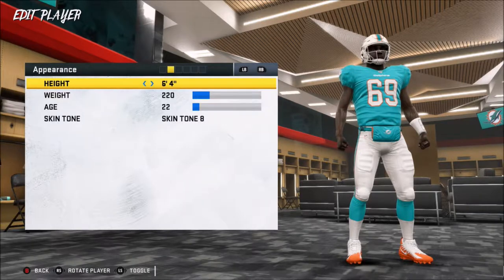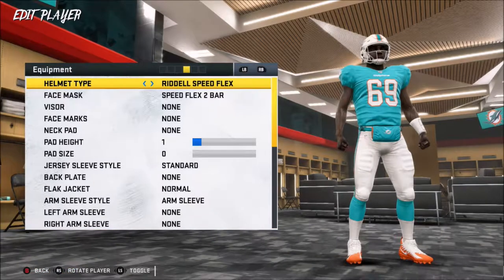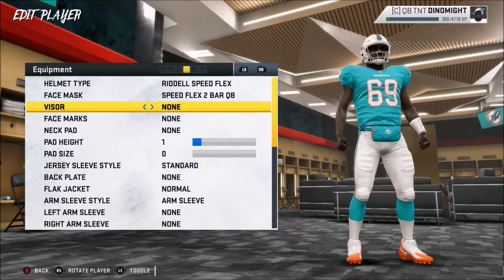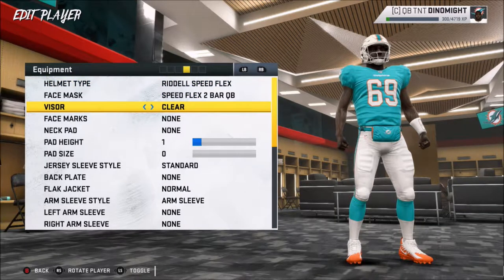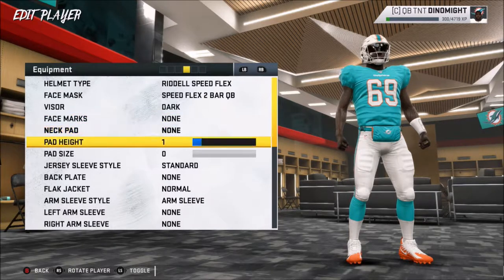We'll keep your height the same. You can edit your face a little bit. Do you want that? You can have all these different face masks — give me the one with the visor so I look like RoboCop. We'll give you the two-bar quarterback helmet. Do you want a clear visor, smoke visor, or dark visor? Darkest visor possible.